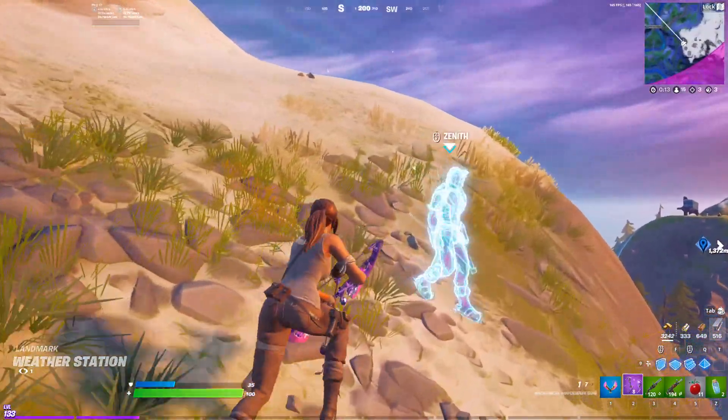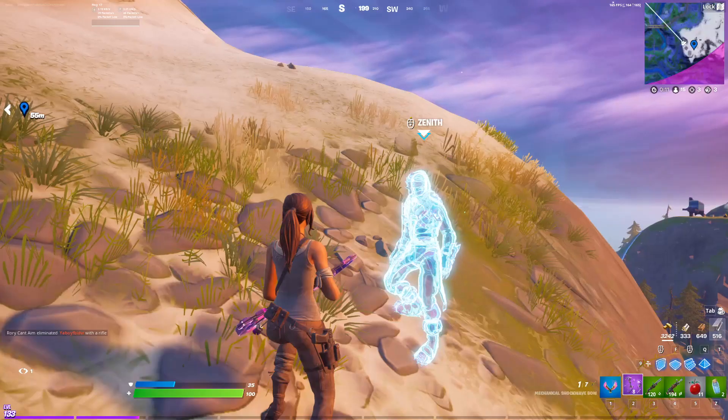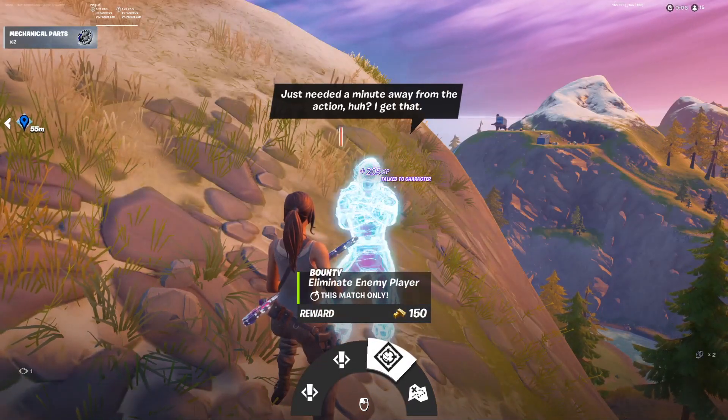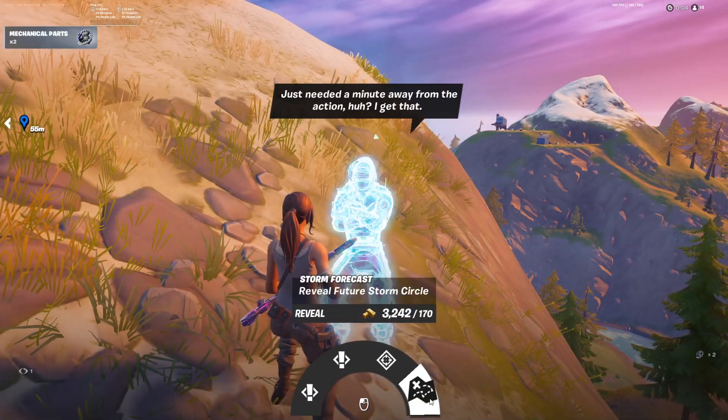NPC number 46 is Zenith. He can be found here at the Power Station. Initially, you're going to have to fight him — he'll be hostile towards you — but once you kill him, you can get two different quests, you can activate a bounty, and you can reveal a future Storm Circle.